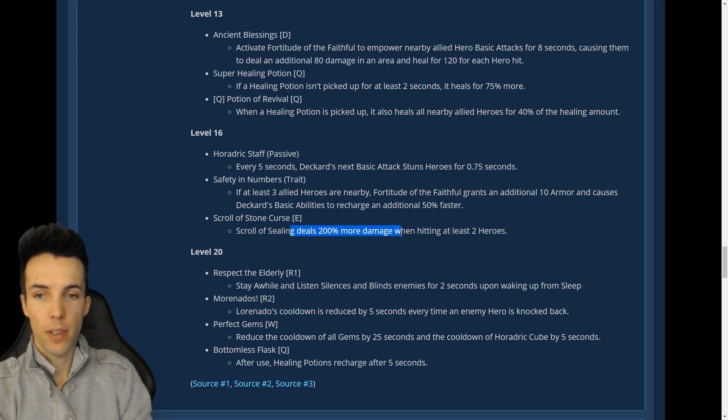Scroll of Stone Curse: Scroll Sealing deals triple damage when hitting more than one enemy. That's pretty good because it does 150 damage at base, so it'll do 450 at base, and at level 16 it'll do around 800 damage.